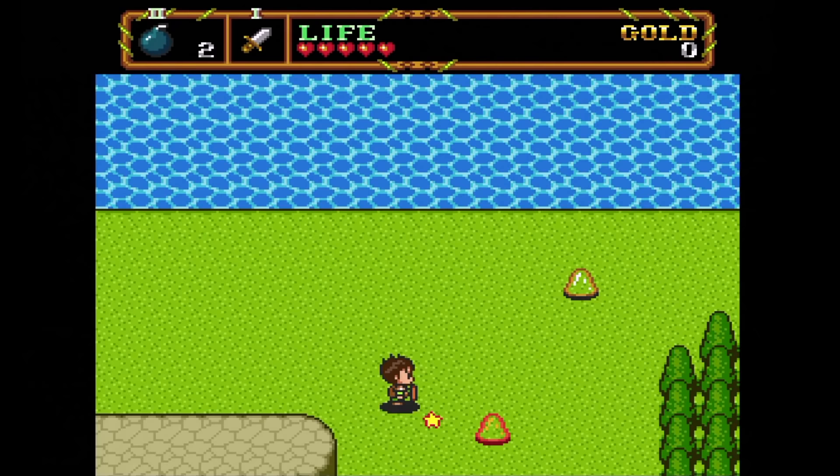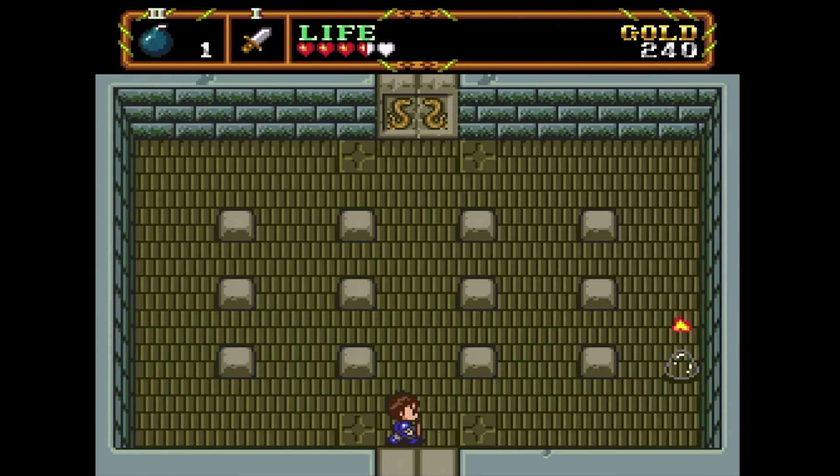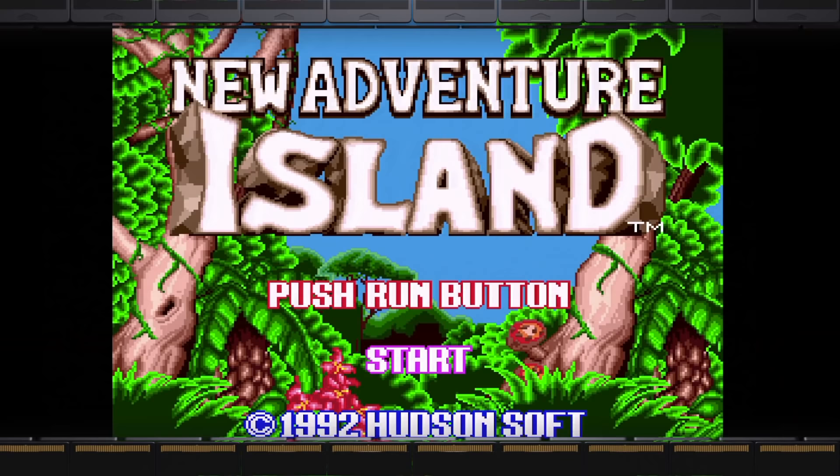Neutopia 2. This is the improved sequel. You can now move diagonally, which is cool, and you can even attack diagonally — this right here improves the gameplay quite a bit. The graphics and music are also a bit better than the previous game. This is a great follow-up.